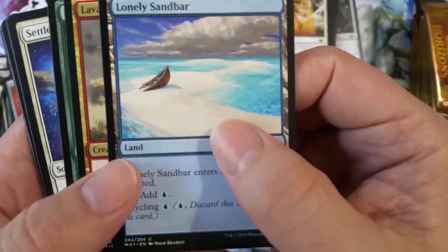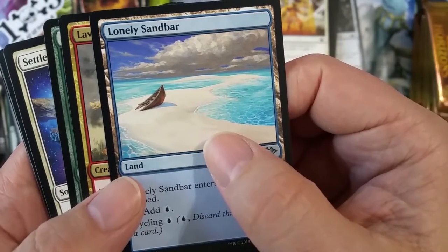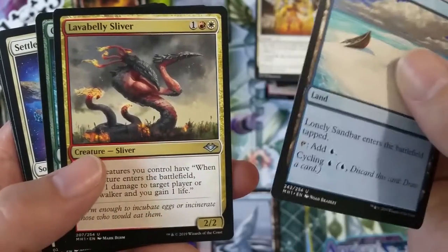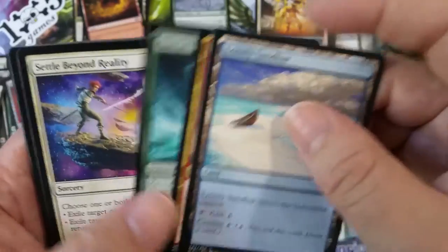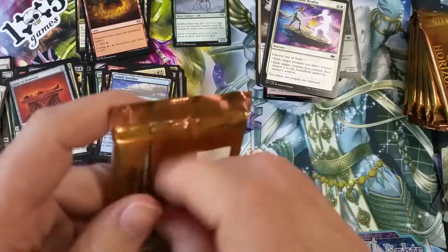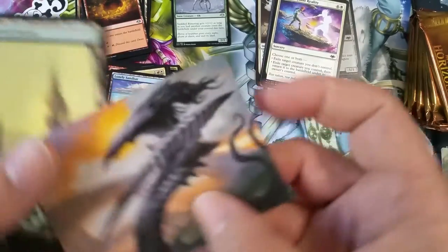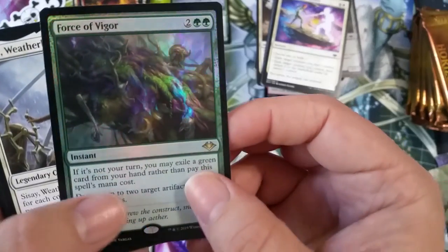Shapeshifter. Island. Altar of Dementia — oh, we could use that in real life, right? Only if it cures dementia. 'It is not that you will go mad, it is that you will beg for madness.' Okay, never mind. Lava Dart Sliver. Glacial Revelation. Nut Punch did not meet its Kickstarter goal, by the way.